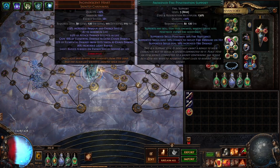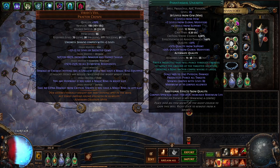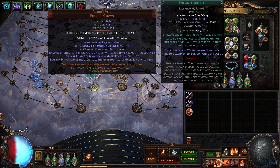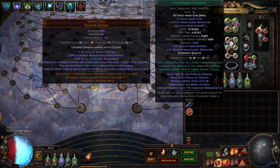You also get phantasmal unearth instead of regular unearth. What this does is it makes the quality corpses spawn with increased maximum life. So you link it with an enhance, and you also use ashes, and it gives it a bunch of quality, which increases the life of the corpses, which gives you more damage.